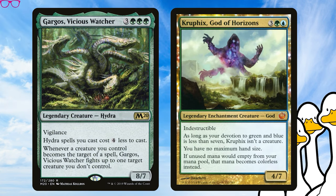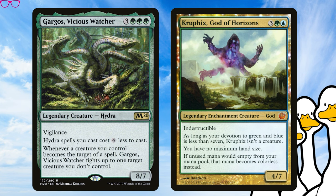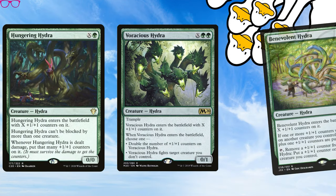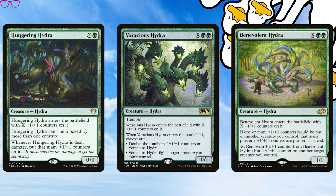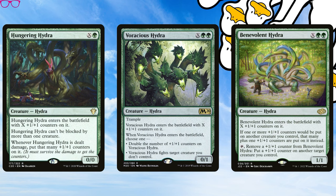Idea four: Expels and Hydra Typal. Remember that you calculate the cost of an expel by choosing X, adding up the total, then including the cost reduction. Gargos, Vicious Watcher helps plump up our Goose. Kruphix is out there banking our mana, and as the expels in this theme are just another slavering head attached to a plus one/plus one theme, we have a smorgasbord of redundancy options in Hydras like Hungry Hydra, Voracious Hydra, and Benevolent Hydra, all keeping opponents busy until we drop a giant Goose Hydra from the Command Zone.